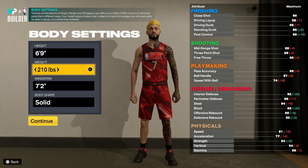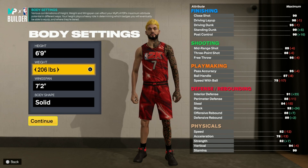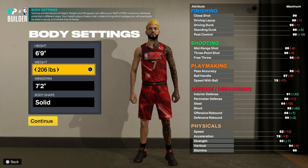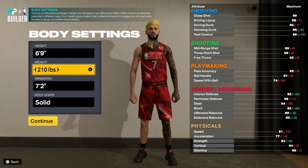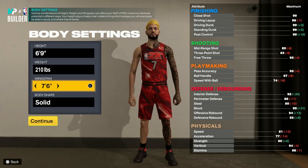With the weight you are going to want to leave it at 210 if you want to copy my build. However, if you go with 206 you can get a 75 speed with ball, which allows you to get the Michael Jordan dribble style — I heard it was good. I don't know how good it really is; I kind of like the dribble style I have right now anyway, which I'll show you later. I went with 210.